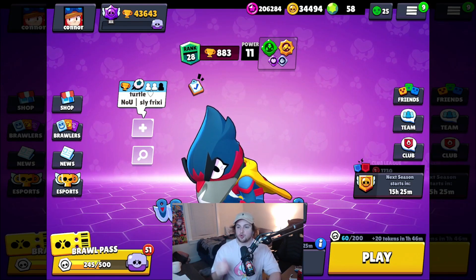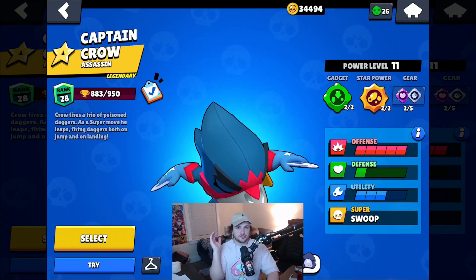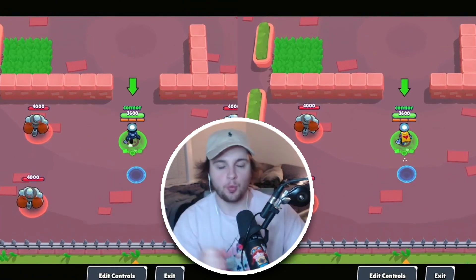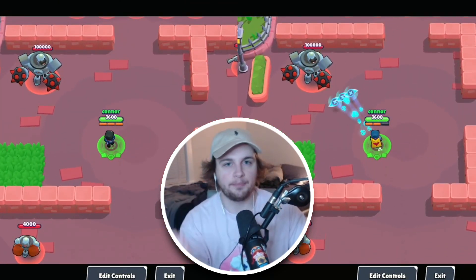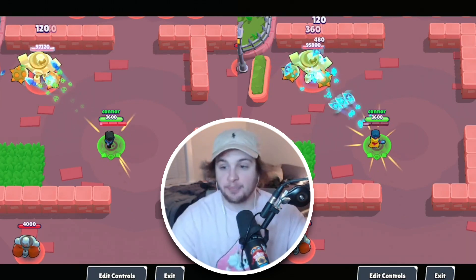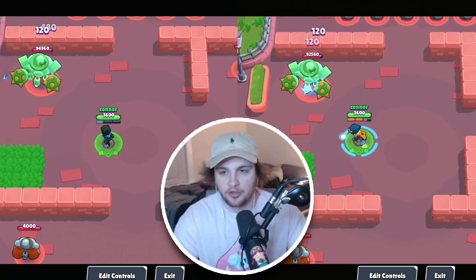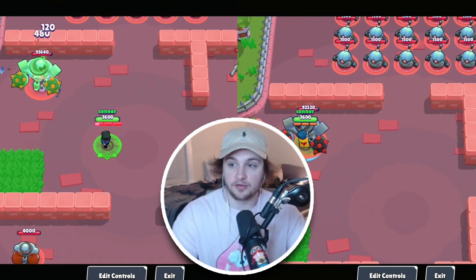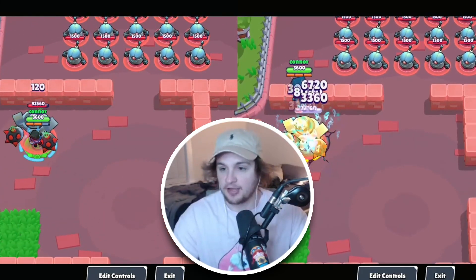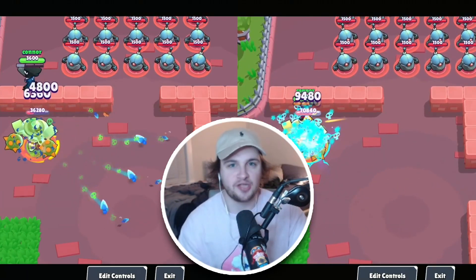The next bug I wanted to talk about was Crow's pay-to-win skin. That's right, you heard me correctly — Captain Crow does significantly more damage. Crow's poisons work a little differently than Byron's; they don't stack the way Byron's does, unless you're using the Captain Crow skin. Looking at them side by side, you can see the Captain Crow skin doing way more damage. Even using my super on the robot over and over again, look at the DPS difference in the top right — it's literally not even close. Captain Crow can probably get up to around 18,000 DPS, while the regular Crow skin can barely touch 10,000.